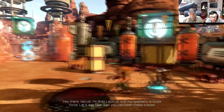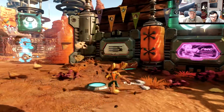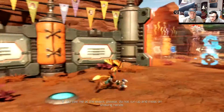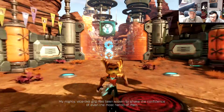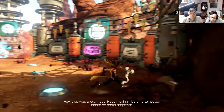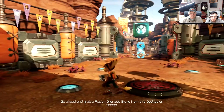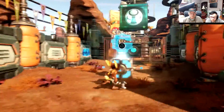Press square. I'm Brax Lectress and my specialty is brute force. Just keep pressing square on the boxes. Turn around, use more boxes — known to shake the confidence of even the most horrific of men. And I would hate to throw you off your gate. That was pretty good. Keep moving, it's time to get our hands on some firepower. Go to the blue box.